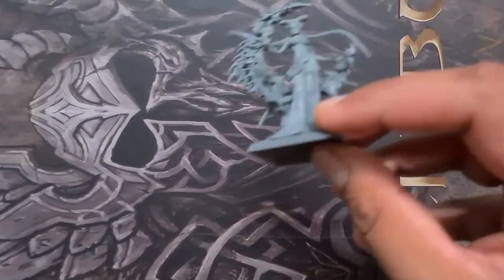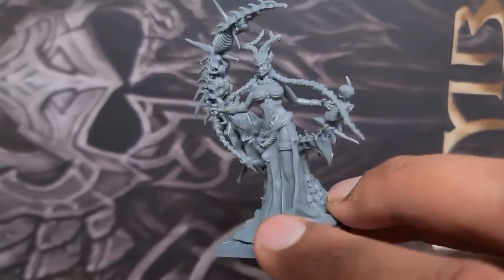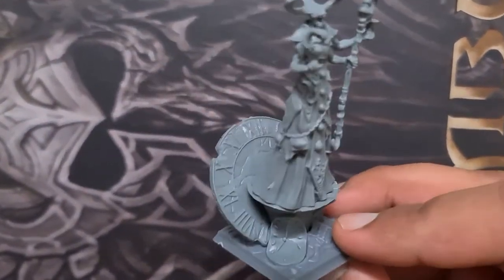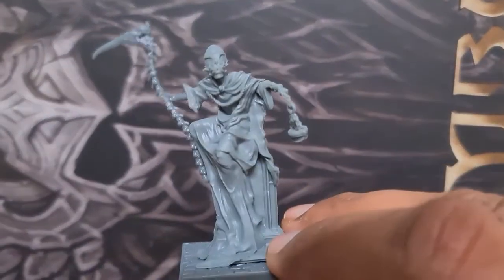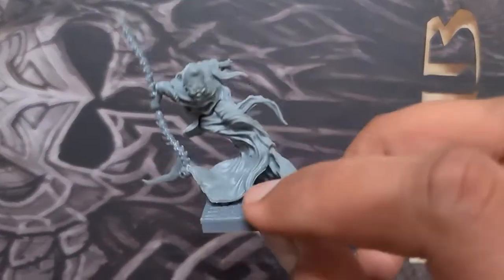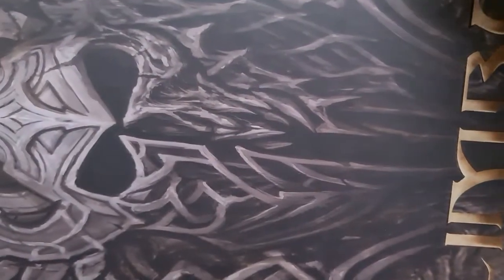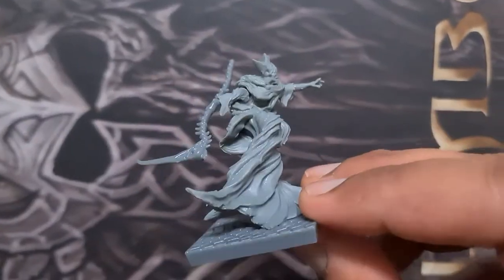Now there are these miniatures of the other faction — the evil faction. This is one of the heroes of that faction, another hero, and some sort of time travel type guy. Then some sort of magician or a ghost — I don't know. Another one, another sort of ghost with a slightly different pose.